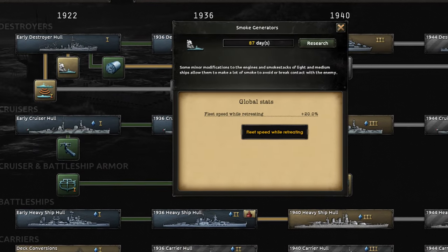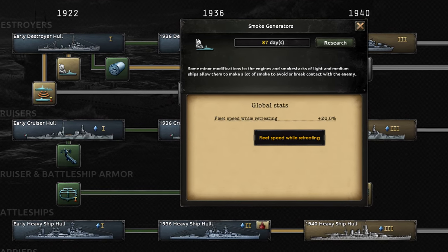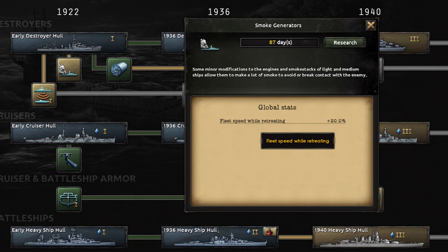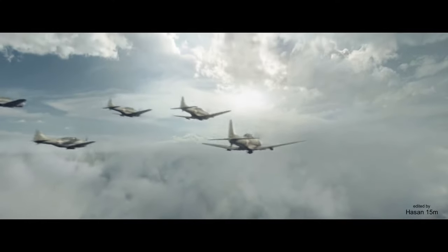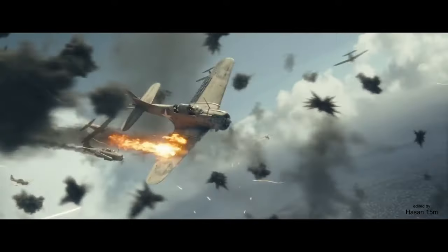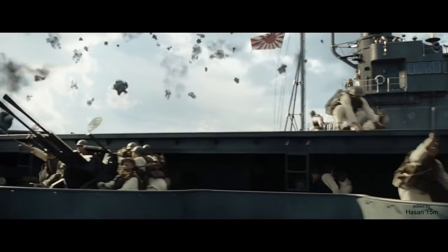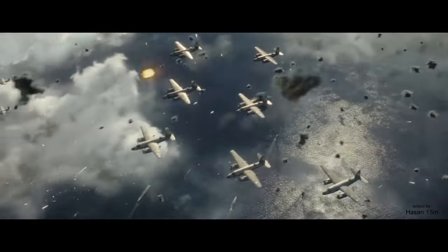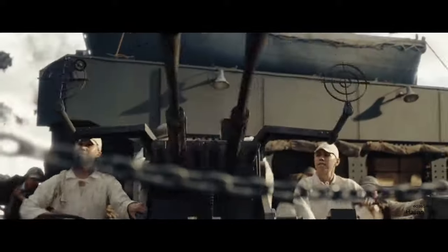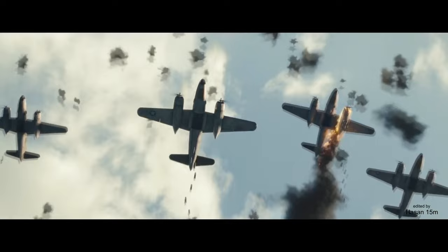Smoke generators give you speed when retreating. Your ship organization is what dictates how long you stay in the battle. If it drops below half, it will have a chance of breaking off from the battle and retreating. This makes it vulnerable to being sunk, so you want it out of there as fast as possible. Once it gets away, you can take it to port for repairs. This technology should always be taken, especially before major naval battles.